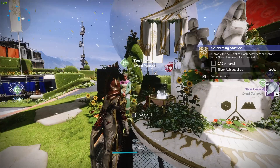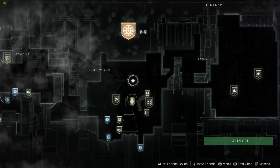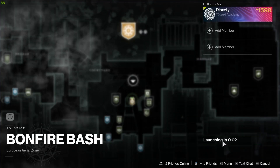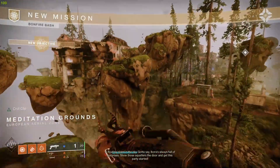Now head into the Bonfire Bash activity and collect 20 silver ashes. The mission is selectable from the Tower map. The new Bonfire Bash activity works differently than the EAZ used to.